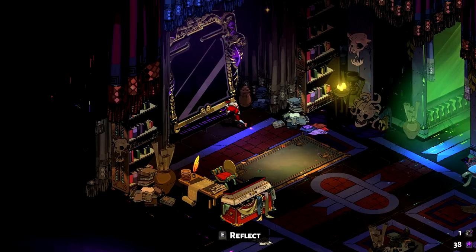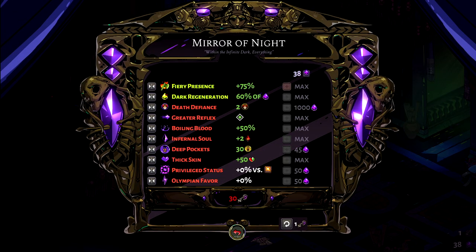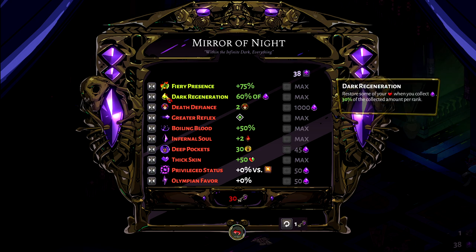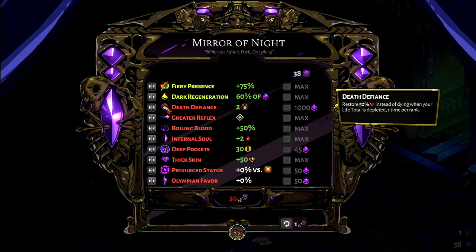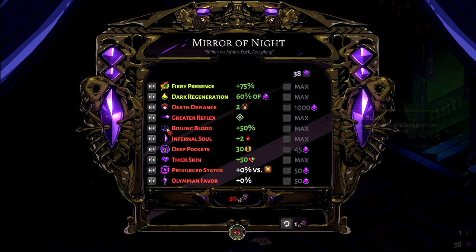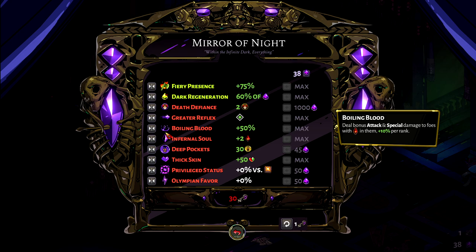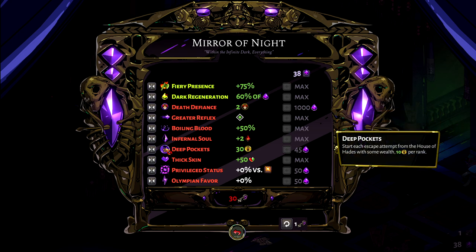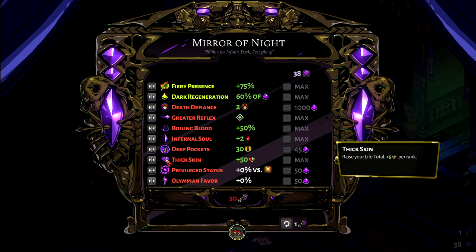Another thing roguelike minigames usually have in common is power progression outside of the minigame for future runs. So even though you lose all your powers when you fail a run, you do get some currency depending on how far you got. And maybe during the upgrade phase, you can sometimes get 50 extra currency instead of taking a power-up.